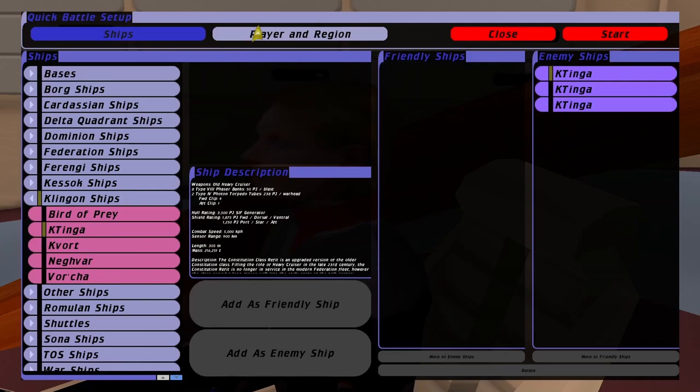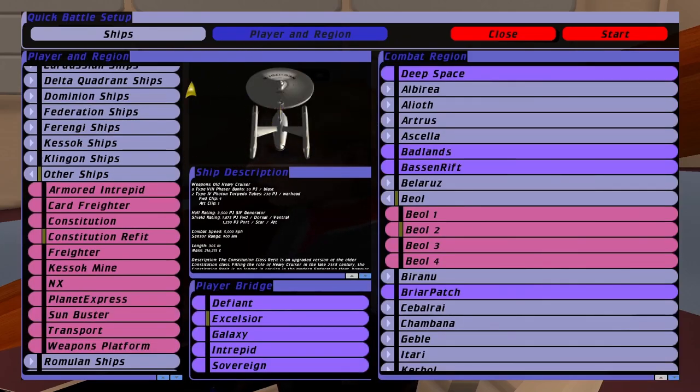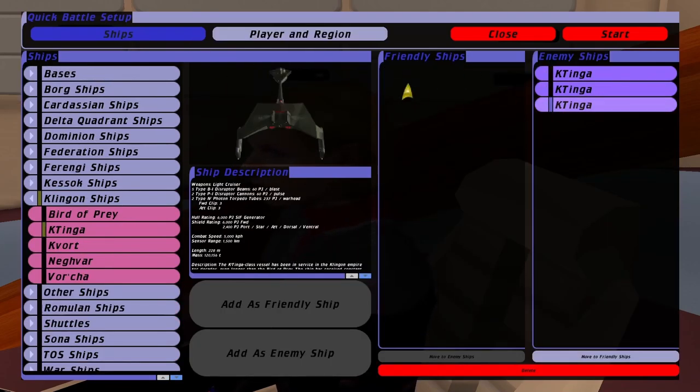So the first one I'm going to do is the Kobayashi Maru test with the Constitution refit versus three Klingon ships. Now this test is designed to make you fail basically, so let's see what happens.